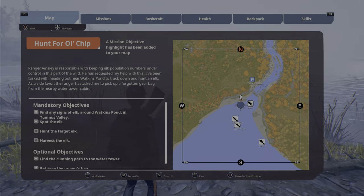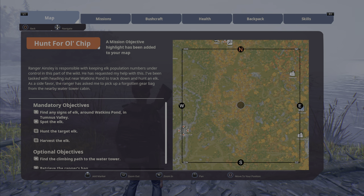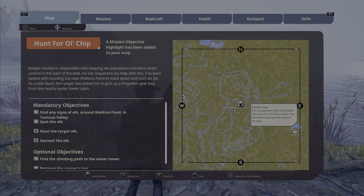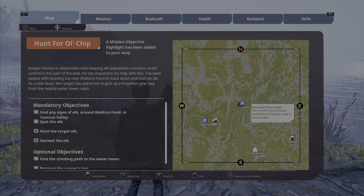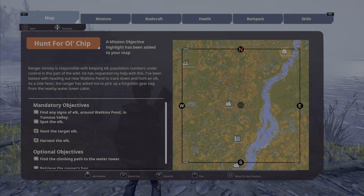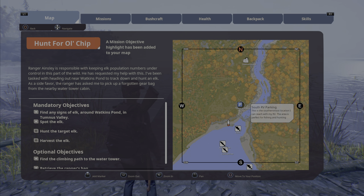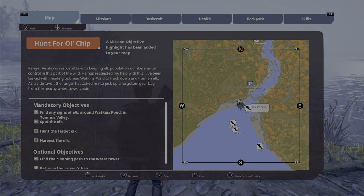There is a dock by the south RV parking, which is way across the map. The game starts you over at the Mountain Pass cabin, so you really have to do some trekking to get all the way over to the other side. Down along the river there's the south RV parking, and right there is where the dock is with the boat.